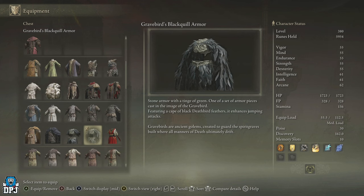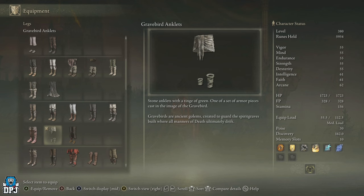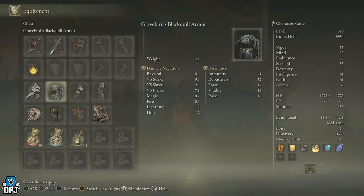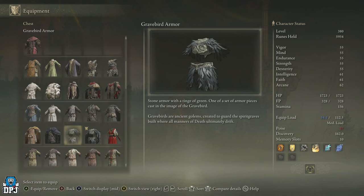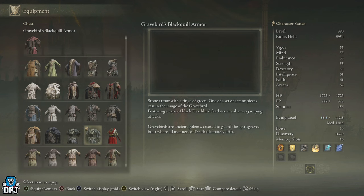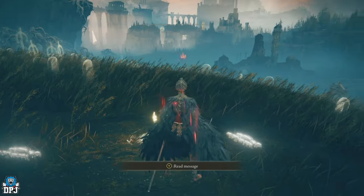The armor also enhances jump attacks — that's badass. The legs don't do anything special. There's actually a second chest piece, which is what I meant by five pieces — one without the wings. The wingless version also enhances jumping attacks. I've seen many bleed builds using jump attacks and talismans that boost them, so now you have another chest piece that supports that playstyle.